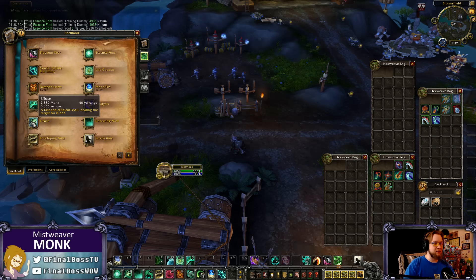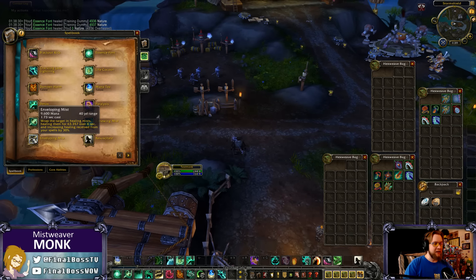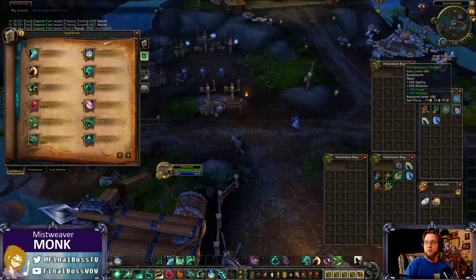Effuse is basically your Surging Mist — your fast, efficient heal — healing for a flat amount, low mana cost, you can cast it all day. Enveloping Mist is your big bread-and-butter short HoT with a healing amp baked in. It's a lot of mana and a 1.73-second cast time, which isn't actually that long, and all healing that target receives from you is increased by an extra 30% bonus.